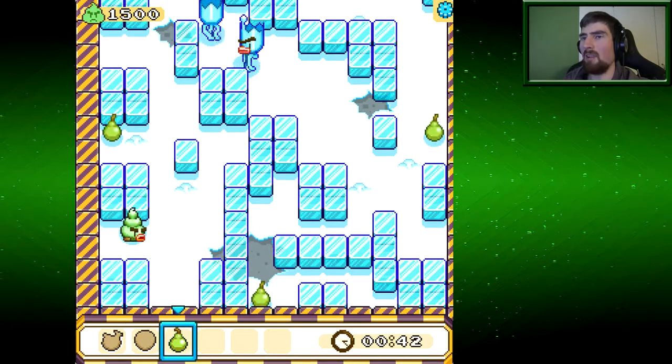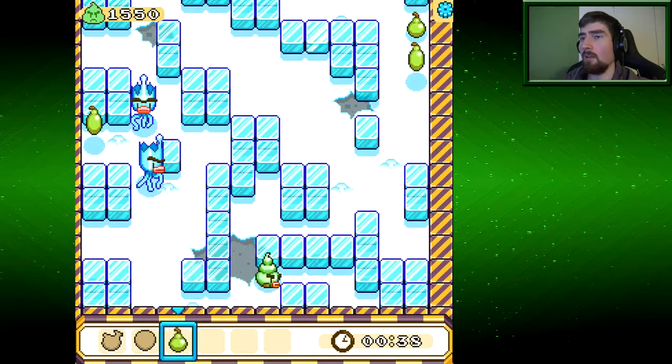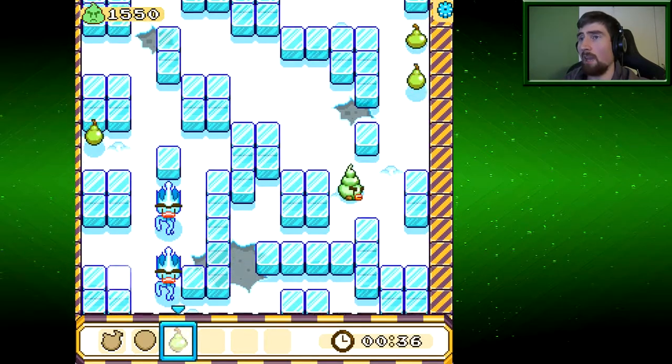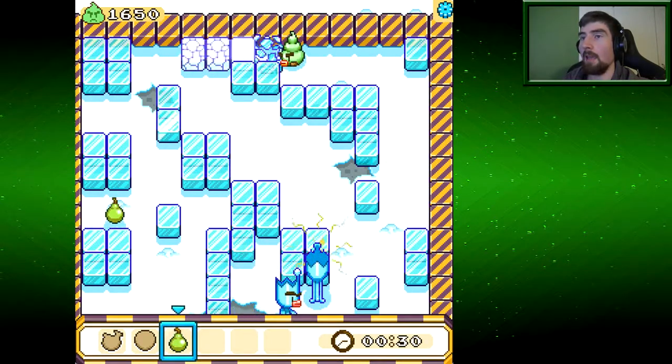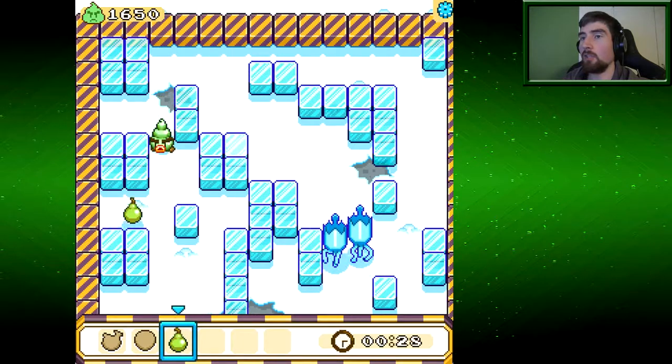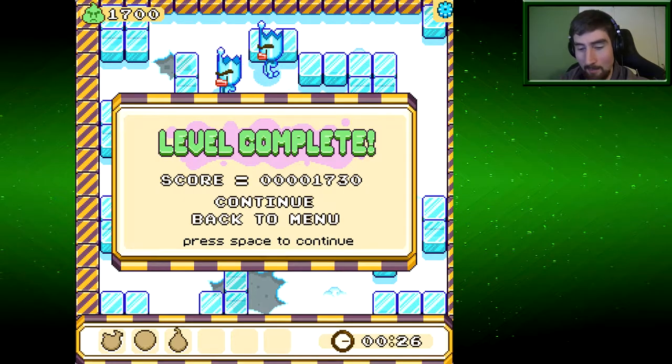And... the last melon, but now... pears. Oh, pears. Why... why don't you come in pairs? But there are only four of them. And this one I should be able to get quite easily. Yes! I'm doing good this episode.